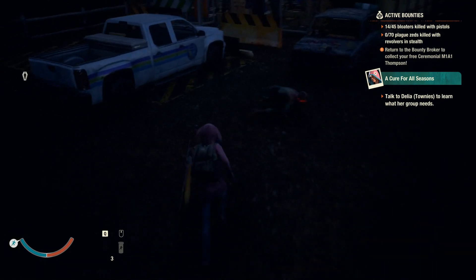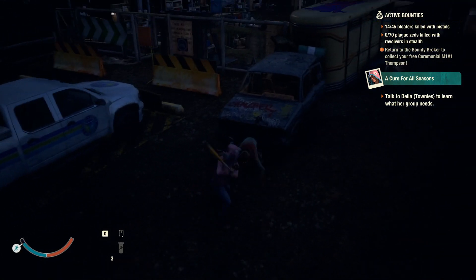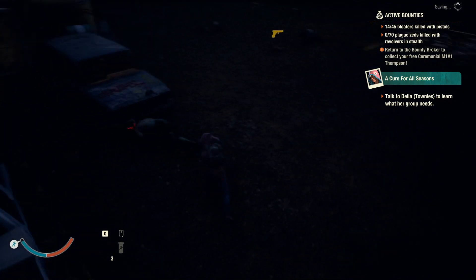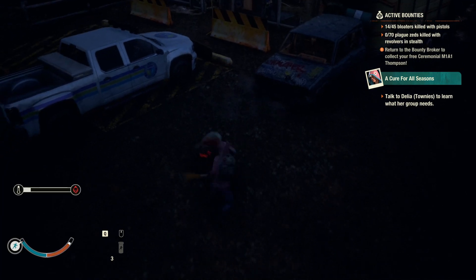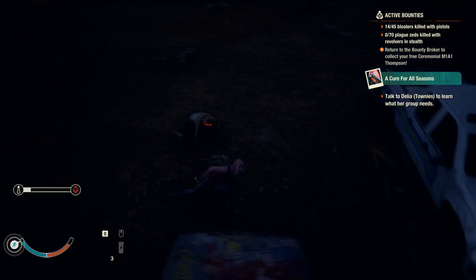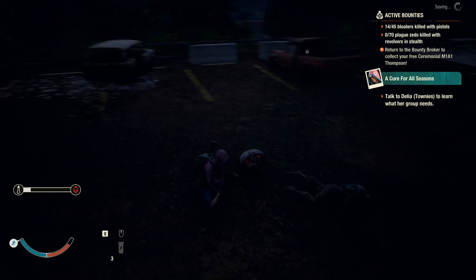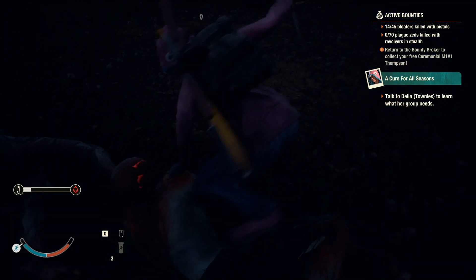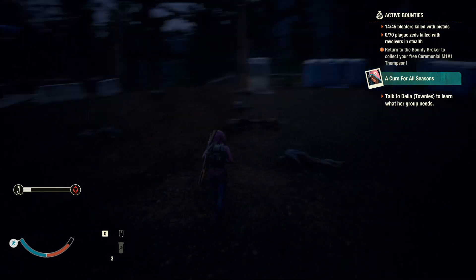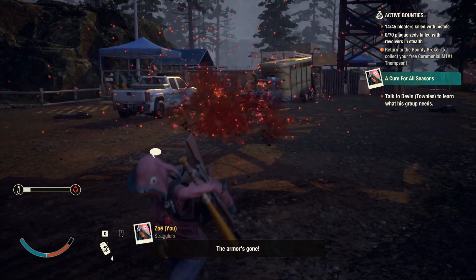The main thing to watch with plague ferals is they're a lot more tanky because they have a thick skull, but their attack pattern is the same — they still do the triple swipe and everything regular ferals do. It's literally just that they have more armor on their heads. The way you fight them is exactly the same.